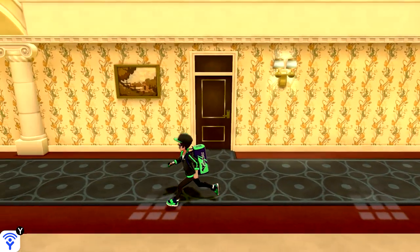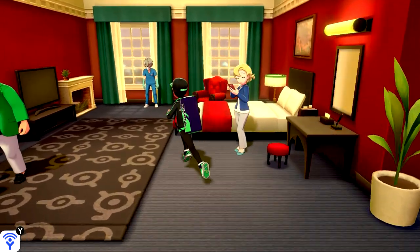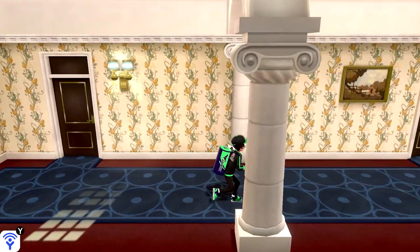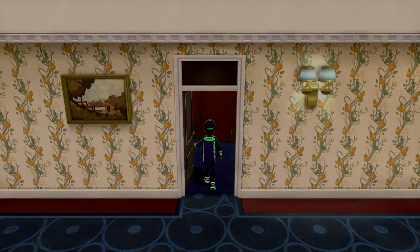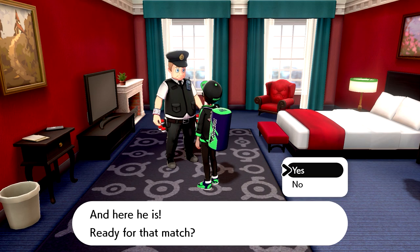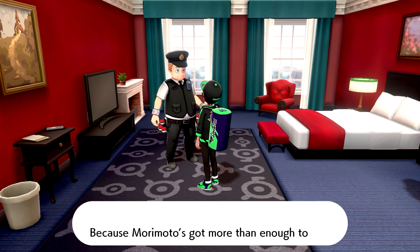At the top floor, you can find the Game Freak devs on vacation. In the far room, you'll find the director, who will give you the catching charm. Make note that he will also give you the shiny charm upon completing the Pokedex, so you'll want to come back for that later. For those that have defeated the champion, you can make your way next door to the director's room to pick up the oval charm from Morimoto.